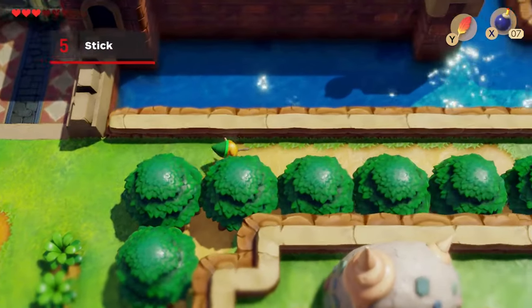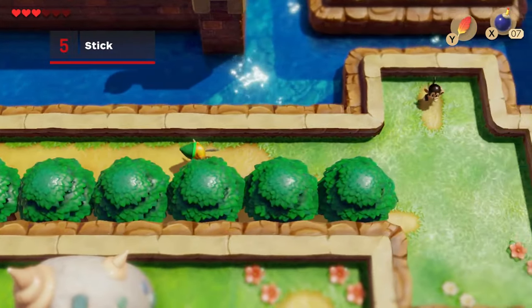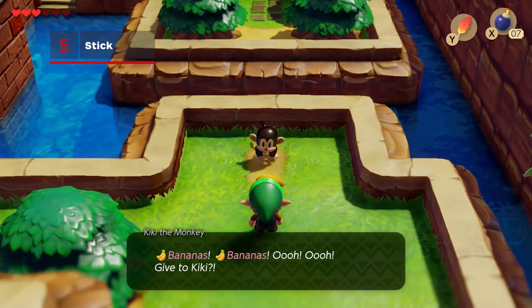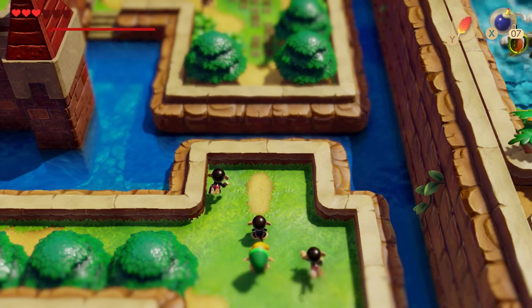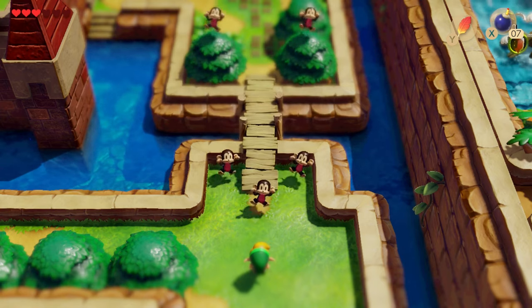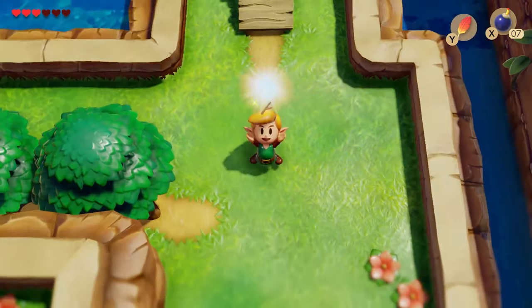You'll need the power bracelet from the second dungeon before you can reach the next item. Head to the right entrance of Canalit Castle, and you'll see a collapsed bridge guarded by a monkey. Give him the bananas, and he'll call in some friends to build a bridge, allowing you to access the castle for main quest purposes just prior to the third dungeon, and they'll leave a lone stick behind.